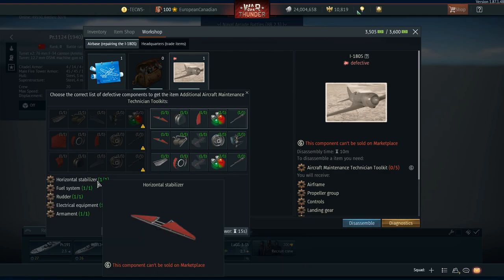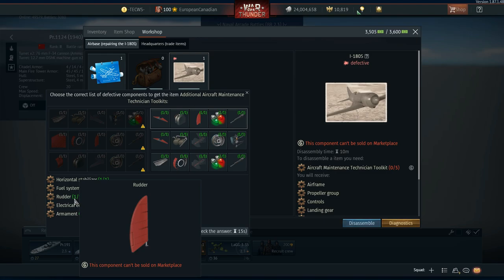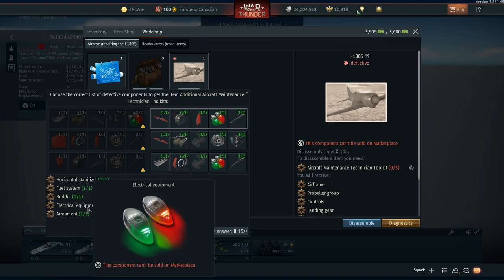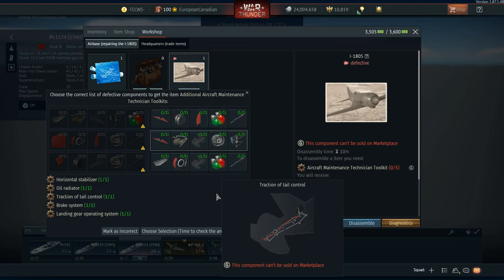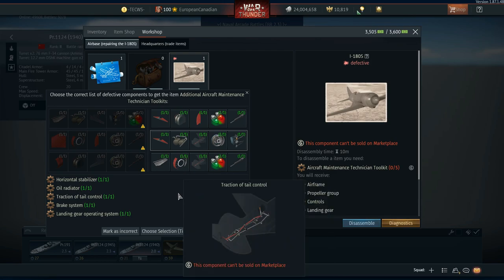This option lists the horizontal stabilizer — so the elevator at the back had an issue. Fuel system also had an issue. Rudder had an issue. Electrical equipment: only half was working in the cockpit. Armament was also an issue. So that to me is the correct one. I haven't tested it yet so I might be wrong, but this seems to be the way it's going to work.